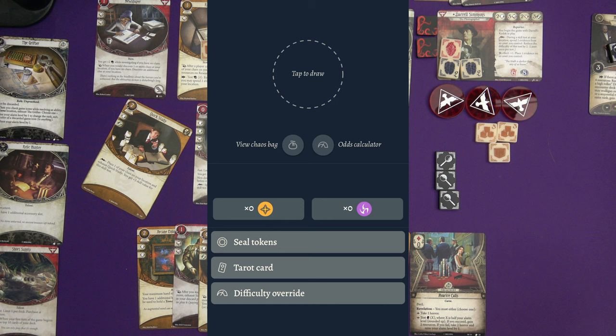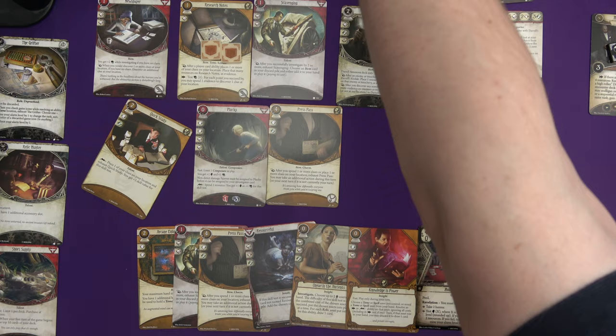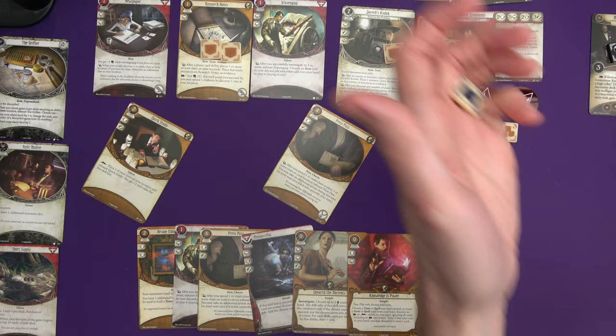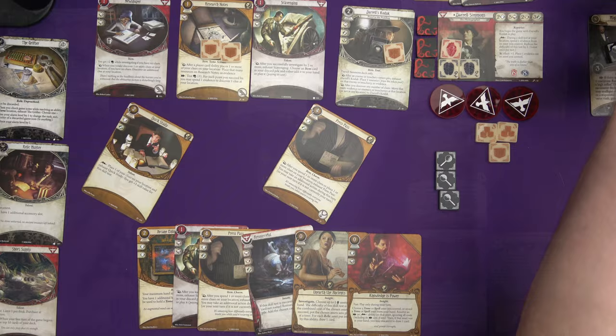Daryl decides to play Baccarat again at the high rollers table. Amina has five Intellect and draws the elder sign for her encounter card — succeeds easily. Daryl draws Obsessed Gambler again as his encounter card. He can put evidence on it immediately. He plays Quick Study and then tests the Obsessed Gambler — three heads versus three. He'll spend two resources to boost heads to five versus three. He draws minus one from the chaos bag and succeeds — Obsessed Gambler is gone again! He's investigating for his final action, using Deduction to drop a clue and get plus three skill value while building up evidence on Research Notes for future turns.